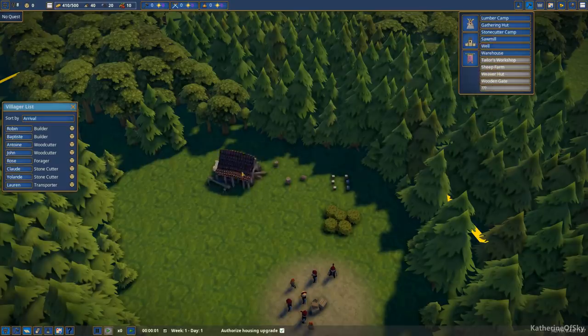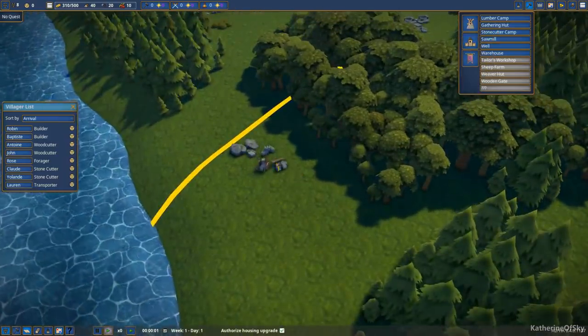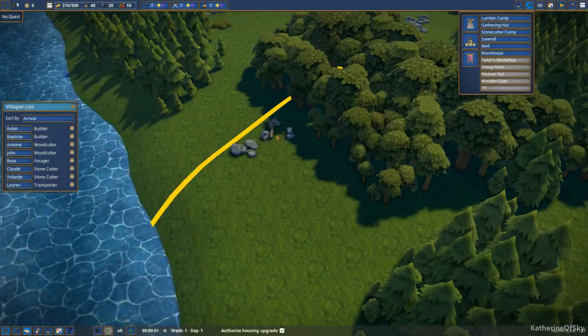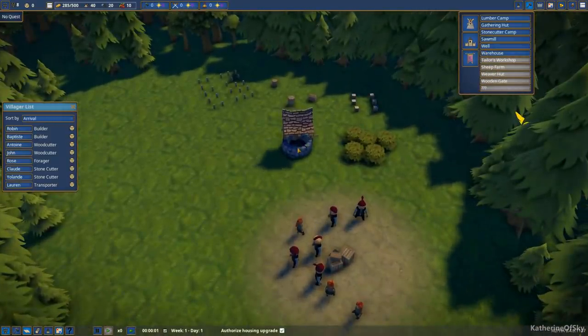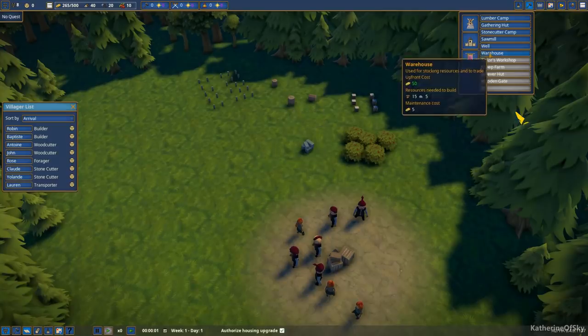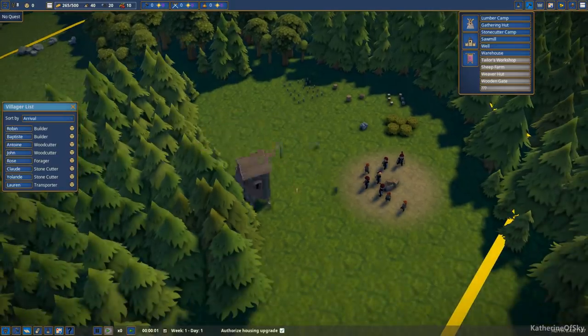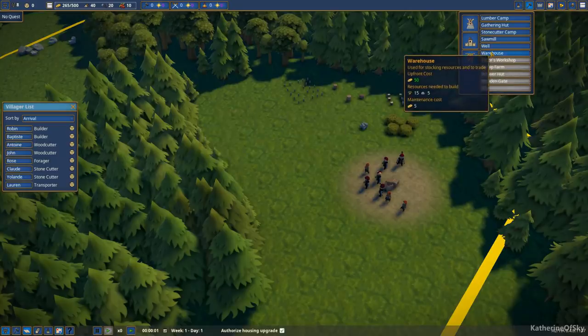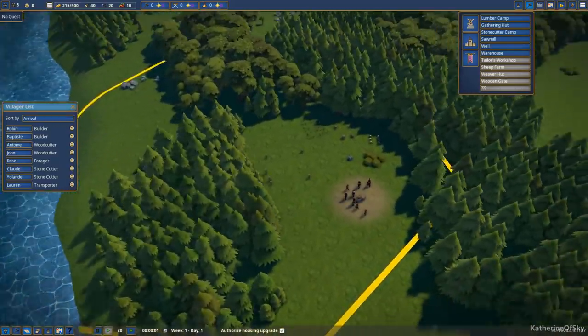I'm going to put the gathering hut near the berries and get our lumber camp nearby. I want to put the sawmill right next to the lumber camp since that makes sense. Then we'll get the stone cutters camp right next to the stone. A well is very important so villagers can get water. I'd also like a couple of warehouses — we'll build one at a time for now. Warehouses are very important because they allow you to trade and stockpile goods.